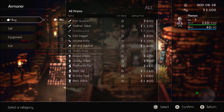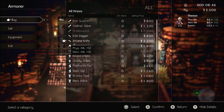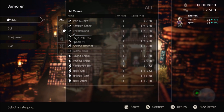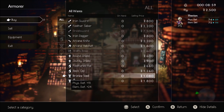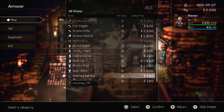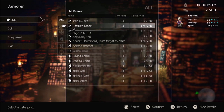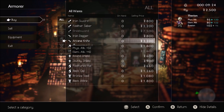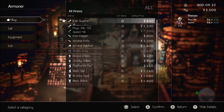Alright, so you can buy stuff — I'll go over the inventory and all that in a minute. In the weapon shop we can buy an iron sword, feather saber, broadsword, iron dagger, arcane knife, and arcane hatchet. There's also a bow, round shield, sturdy shield, feather hat, black cap, bronze vest, black attire, and accessories like an Unerring Earring and Enlightening Earring. That feather saber occasionally puts the target to sleep — it's actually very powerful.